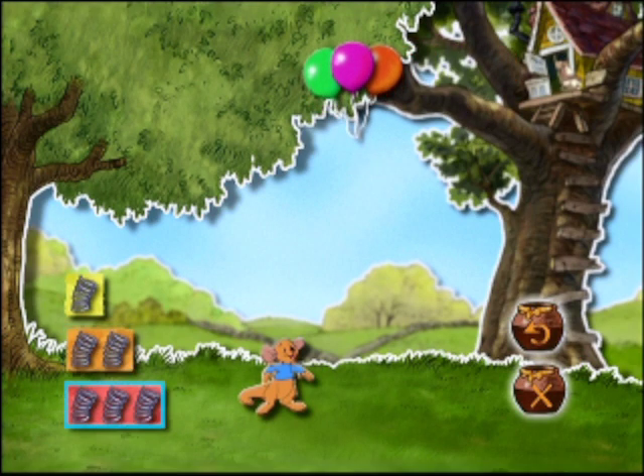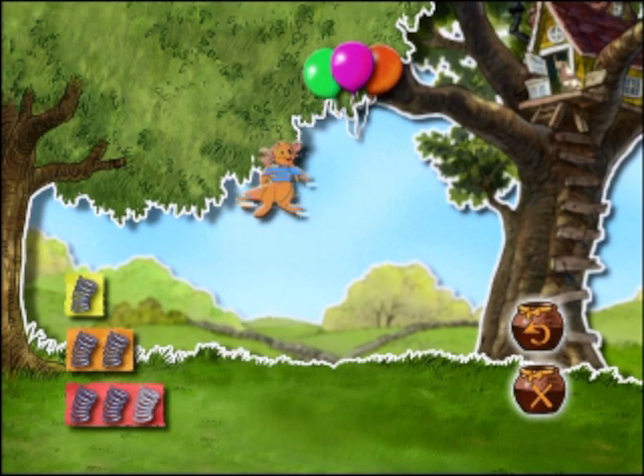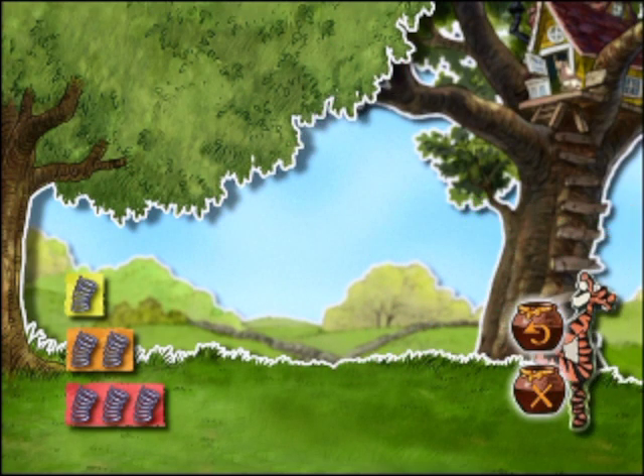Weiter geht's! Ruh braucht deine Hilfe, um diese Ballons zu fangen. Wähle die nötige Menge Sprungfedern aus. Alle Achtung! Du kannst es im Springen mit den Besten aufnehmen.